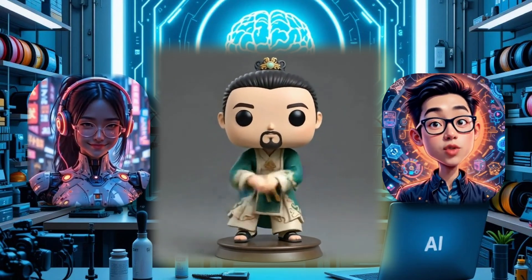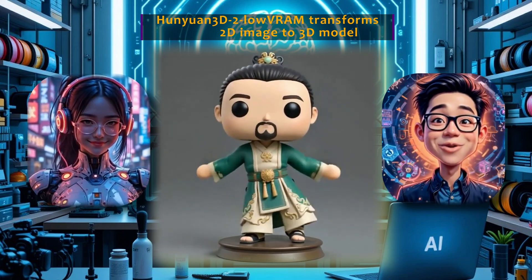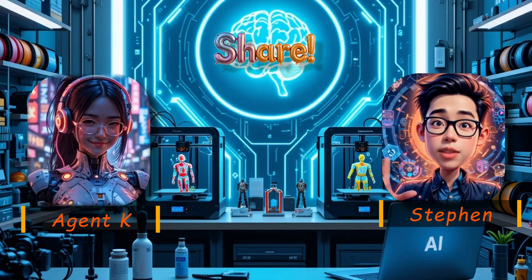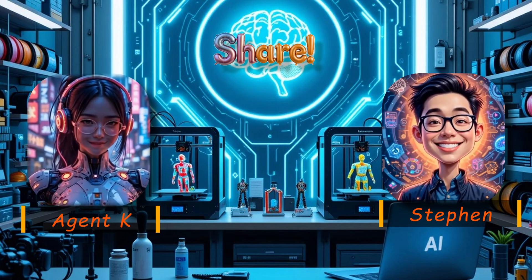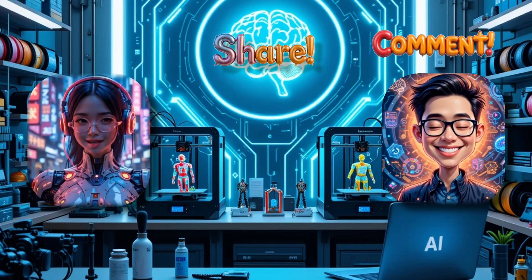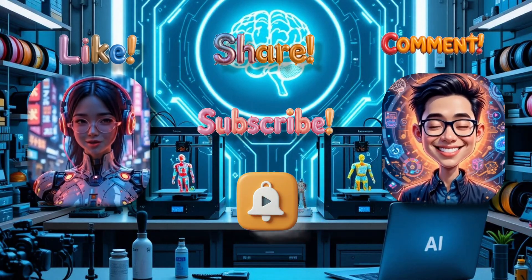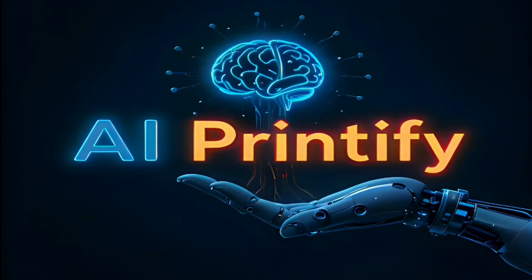In the next video, we'll feed this 2D art into another local AI model — Hunyuan 3D 2 Low VRAM — perfect for low-spec laptops — to turn it into a 3D printable model. Please share this with friends, and until next time, happy experimenting! If you have a better method, comment below — we're always learning. Smash like if this helped, subscribe, hit that bell, and we'll see you in Part 2!